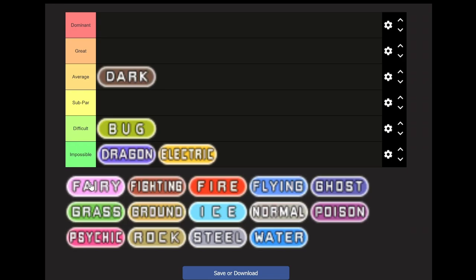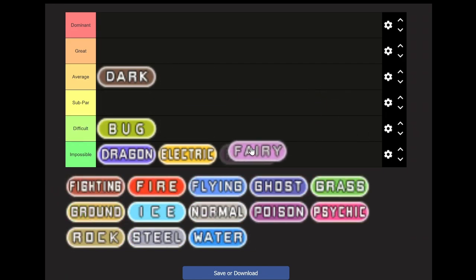Fairy type: Impossible. The type doesn't exist. You can technically do a pseudo-Fairy-type run, but your options are basically limited to the Ralts, Marill, and Jigglypuff lines, plus Mawile. If you're going to do this, do it in Ruby version, because that's the only way you're going to get Mawile in a reasonable time.